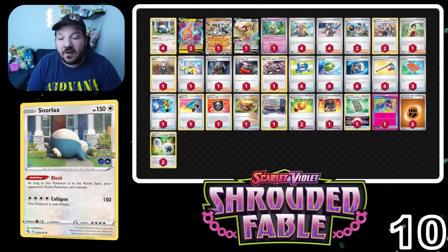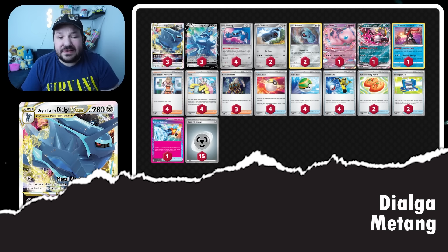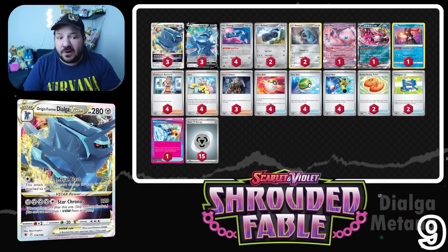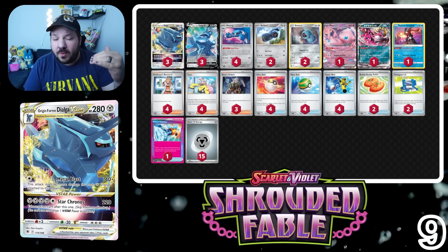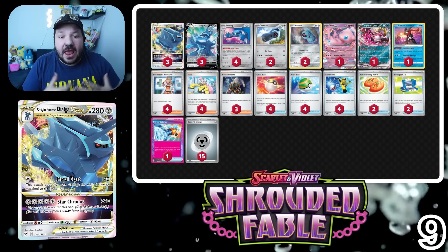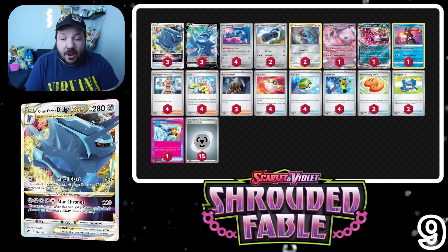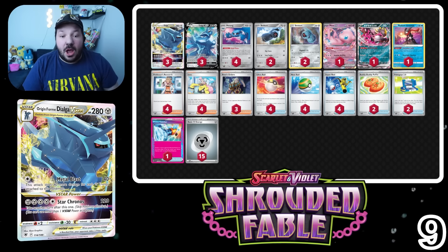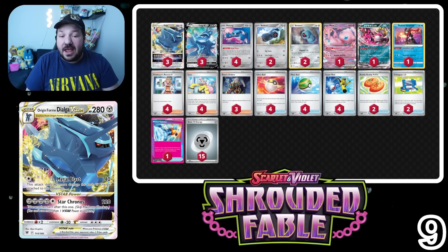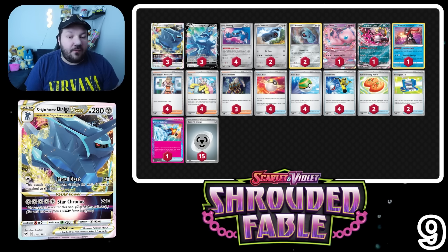Coming back from relatively the dead at number 9 is Dialga V-Star. Dialga V-Star won Indianapolis Regionals and then didn't do too much after that once we got Twilight Masquerade. But with Charizard being the number one deck in format for a while and seeing a resurgence in the Japanese metagame, Dialga kind of comes back saying, 'I have good matchups.' It doesn't really gain too much from this set.